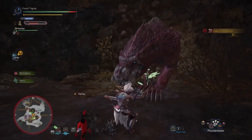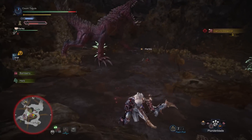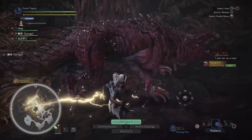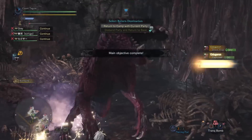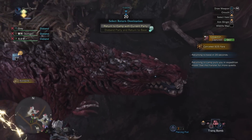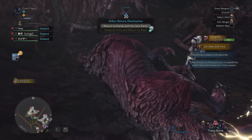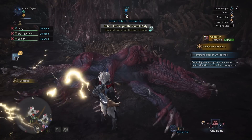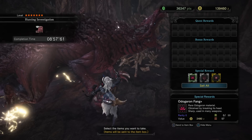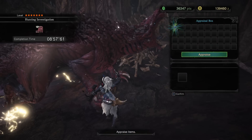All of these things combined can really increase the rate at which you will get gems and rare materials in general. We are actually going to be capturing our prey for this to work in the best case scenario. You can choose to do carves if you desire, but I have had the most luck from using this set — this was actually my first capture versus carve, and I got a whole bunch of gems doing so. You can see that we got two gems and an Odogaron plate for this actual quest, which is pretty darn good.